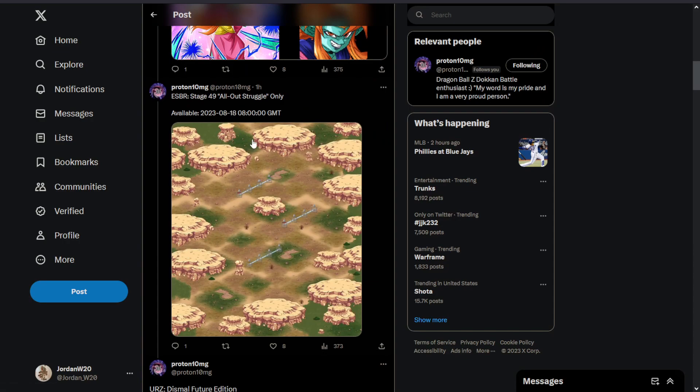We've got Extreme Super Battle Road Stage 49: All Out Struggle. I don't remember much about All Out Struggle Super Battle Road. I think I used like Reps of Universe 7 to beat it the first time, and I remember Master Roshi being pretty big in there. Probably the same will be true. I don't know that we've gotten many crazy buffs for All Out Struggles.